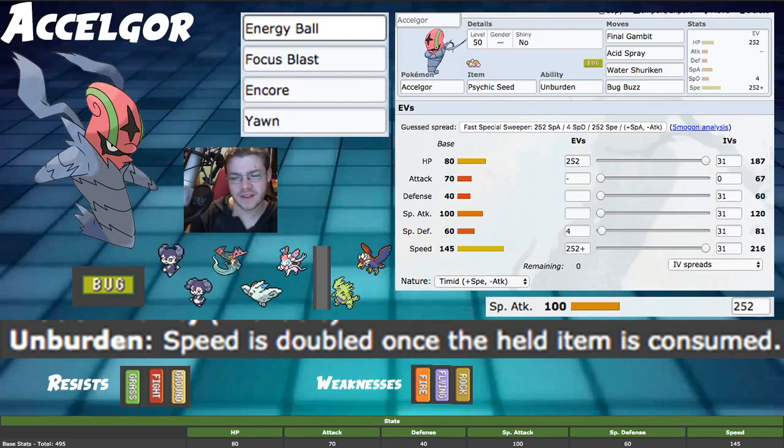This Pokemon, at face value, is pretty weak. It has very low stats across the board. Bug typing isn't very great for offense or defense, and a pretty mediocre move pool. Now there are a couple of good attacks — Encore, Yawn. This Pokemon has good support moves. Do you want to use them though? Maybe. That's my answer — maybe, depending on the rest of your team.